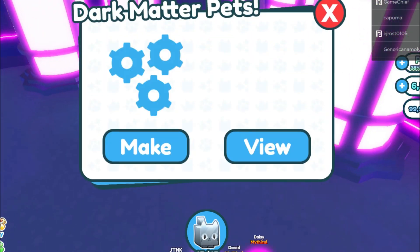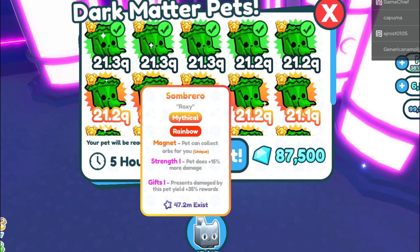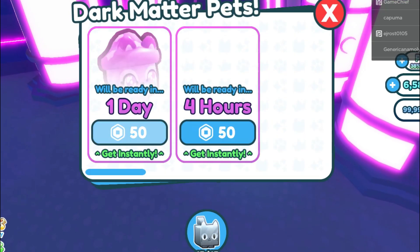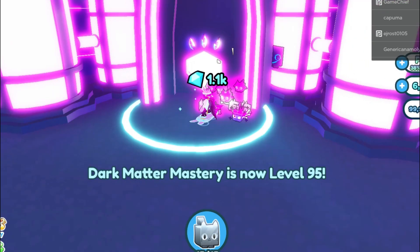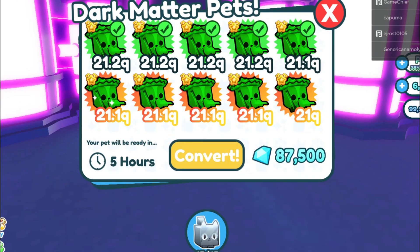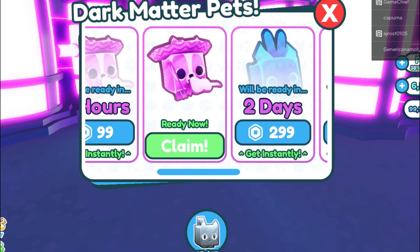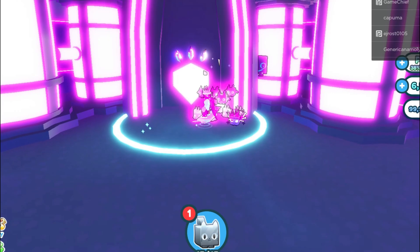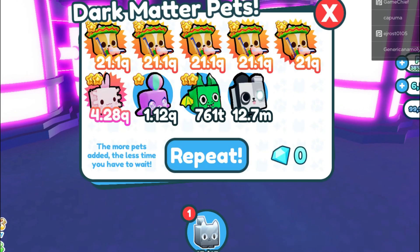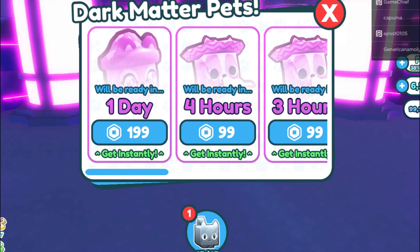Sombrero Corgis going into the machine: 1, 2, 3, 4, 5. I'll wait 5 hours for that one. Let's try it again: 1, 2, 3, 4, 5 — 5 more hours. Look, we actually have one that is ready to be claimed. Boom! We just claimed it. Let's make one more Dark Matter really quick: 1, 2, 3, 4, 5. 5 hours, and we will have 3 Dark Matter Sombrero Corgis.